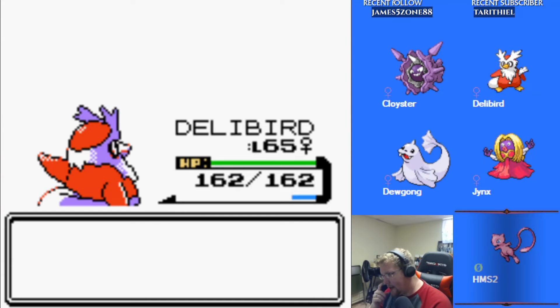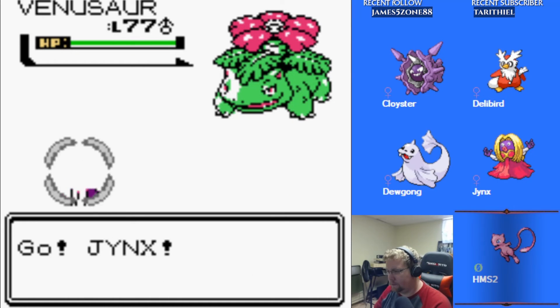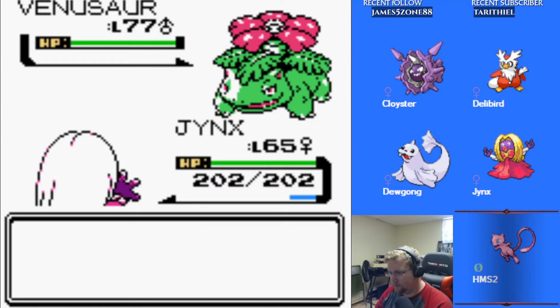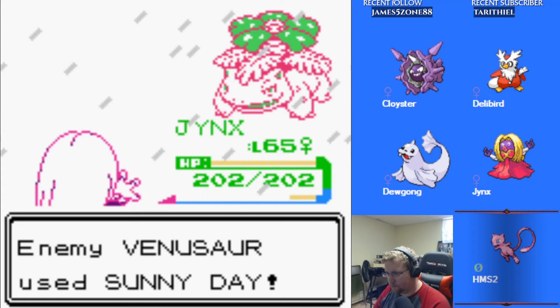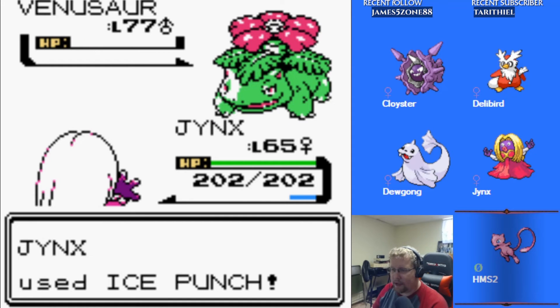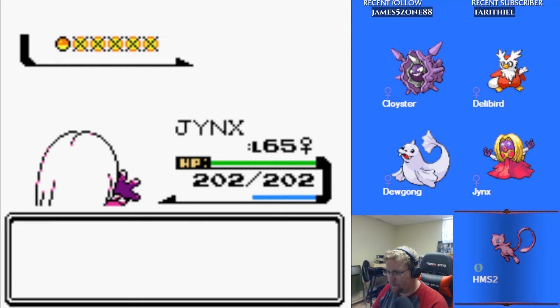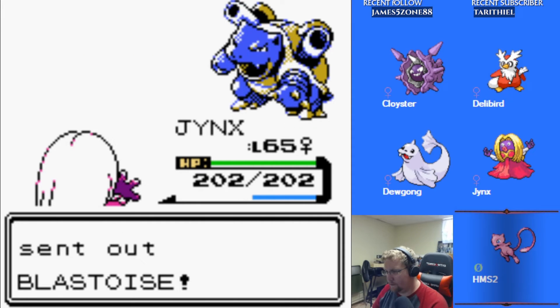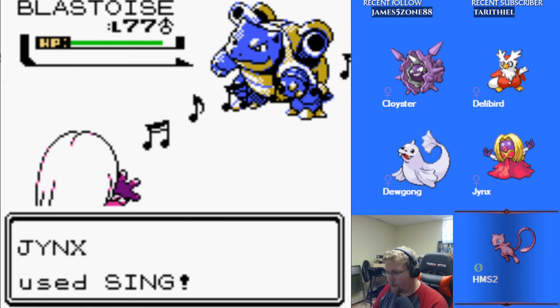For Venusaur, we want to send out Jinx. The Sunny Day, funnily enough, is actually going to hurt Blastoise a lot more than it's going to hurt me. Good job, Jinx.